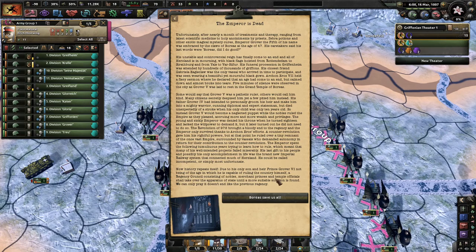Now history repeats itself. Due to its only son and heir Prince Grover VI not being of age to rule the country himself, a regency council consisting of nobles, merchants, princes, and temple officials shall take over the apparatus of state until a more suitable solution is found. We can only pray it doesn't end like the previous regency. Boreas save us all.